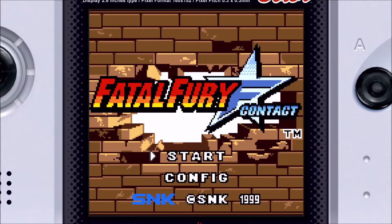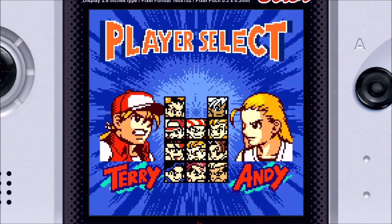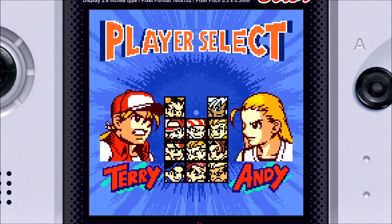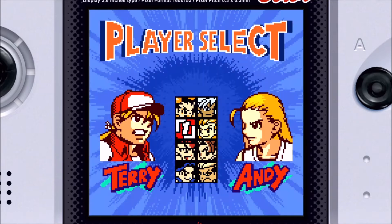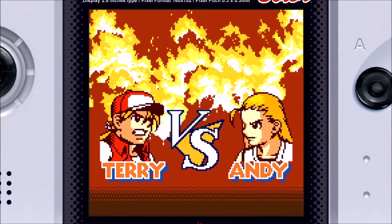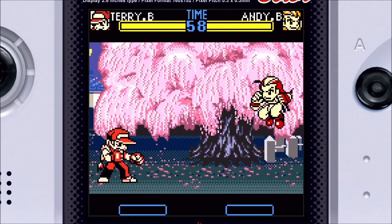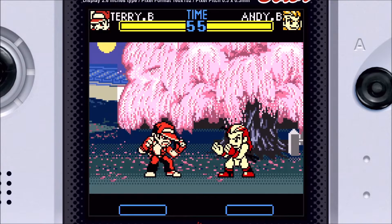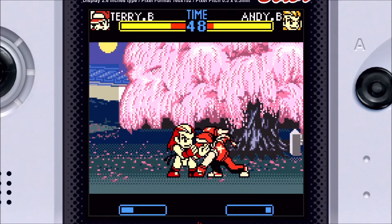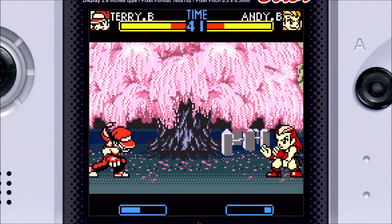Let's go ahead and start this so you can kind of get an idea of the difference, which is substantial. We're just going to do Terry versus Andy again. One thing I find funny is the confirm button on this is the opposite of Nintendo — it's more like PlayStation or Xbox, which I find humorous. Andy versus Terry — you get to see the difference. Does it look the same? It does not look the same. That's our kick button. I get to do strong versus light attacks, which is a little bit interesting. They do make it pretty easy to do lots of specials, which is cool.